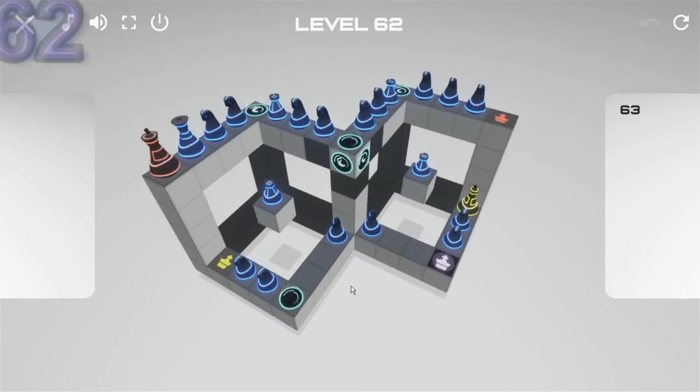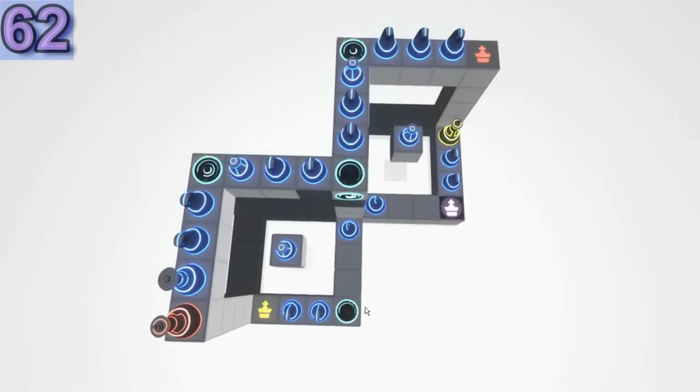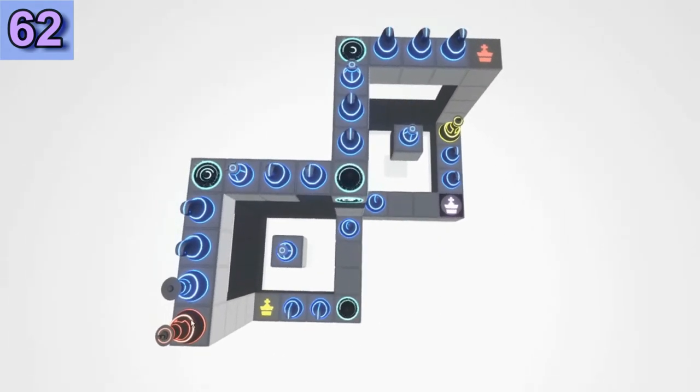Puzzle 62. This is a very tricky one — it took me some time to solve because there are portals, special squares, and key free squares to create. We have the Red King and the Yellow King, and this is the path they're going to take — it looks like an infinite symbol or eyes. The Red King is going to take this portal as a shortcut, and the Yellow King is going to take this portal too as a shortcut.